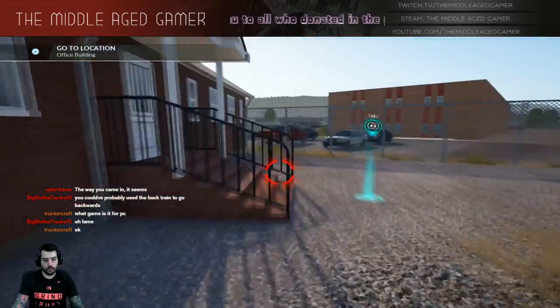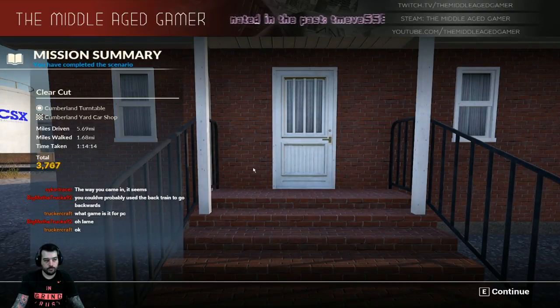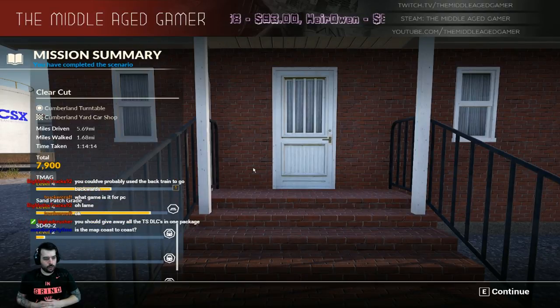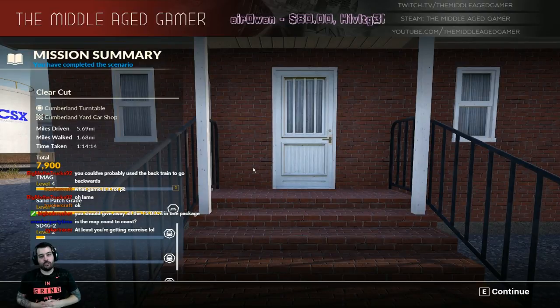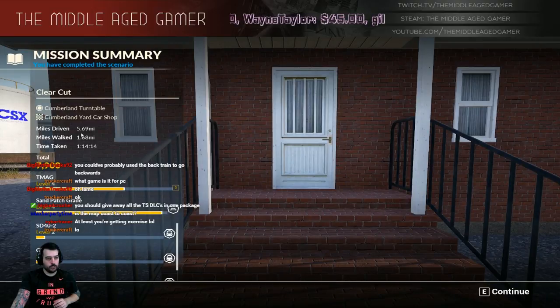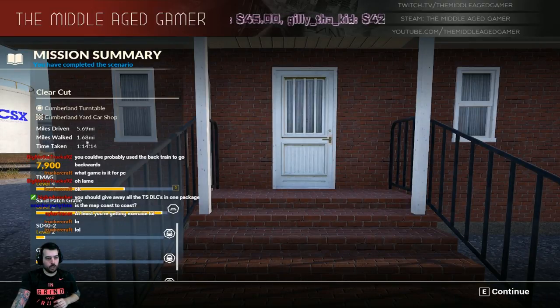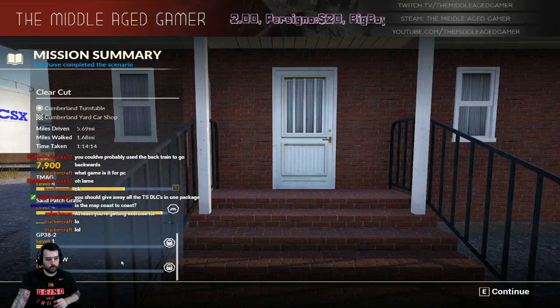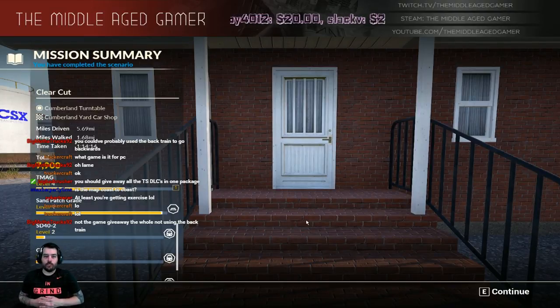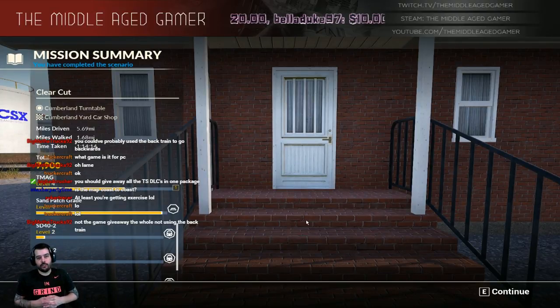Here we are at the office right here. So 7900 - I got 8000 on the last scenario I did, so I don't know if that's the max. It took an hour and 14 minutes - it should have taken about 45 minutes. So I might have to redo that in the future. That was the clear cut scenario right there. I had driven 5.69 miles, walked 1.68 miles. First time using the AC4400. If you guys are watching on YouTube, this is the end of the video - if you're watching the live stream, hang out for a free game we're going to give away. See you guys next time on YouTube, don't die.